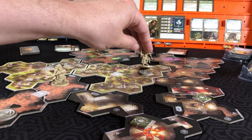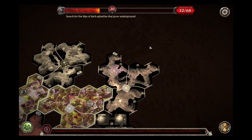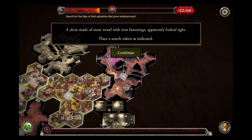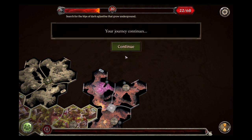Now his actual actions - he will move so he can explore in that area. Got to get some of those tokens off the board. 'The faint smell of rotting apples wafts through the air as you enter the darkness. Discard the exploration token, gain an inspiration.' A chest made of stone wood with iron fastenings, apparently lock-tight - place a search token as indicated. An eglantine bush has taken root in the rocky ceiling; what remains of its weathered petals are deep purple, almost black. To save the ranger you will need as many of those rose hips as you can harvest. Place a search token. That's what we're down here looking for. Journey continues.